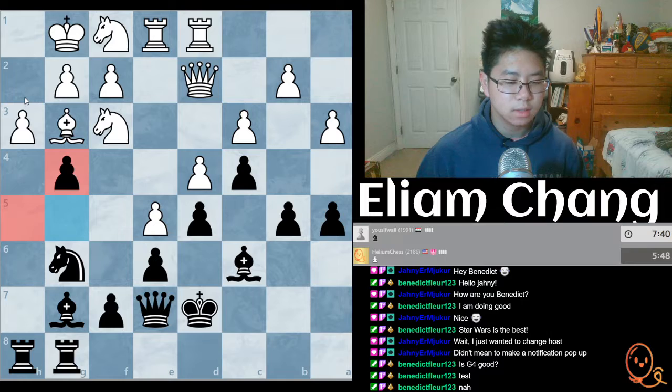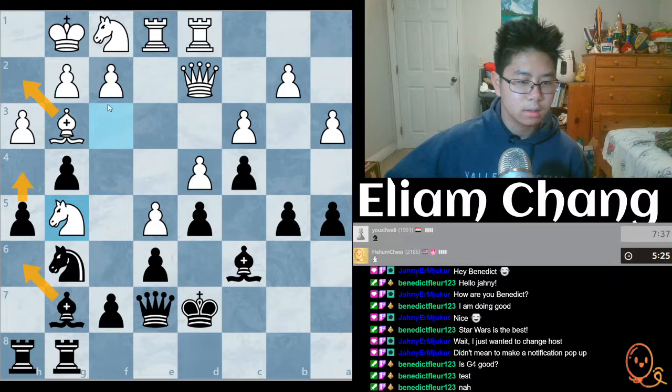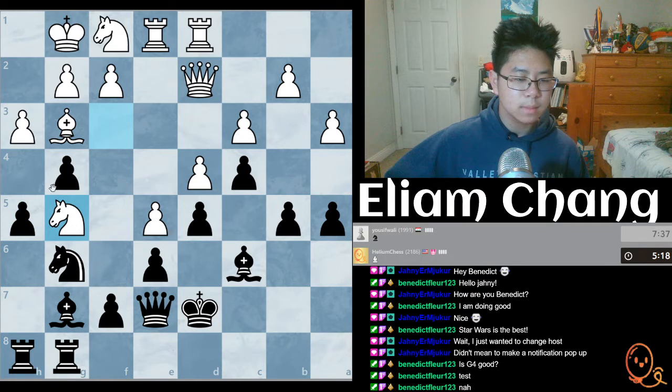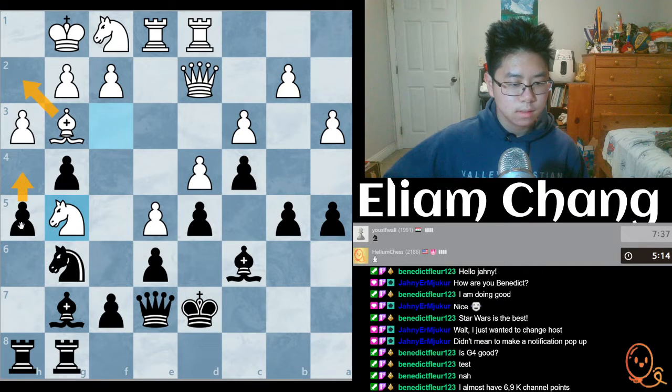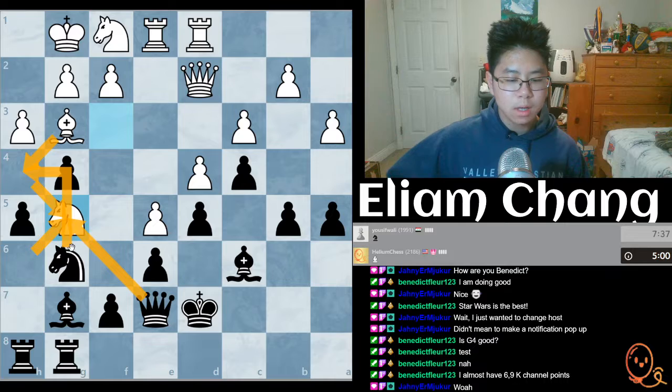And then we're gonna continue our attack by playing bishop h6. Oh wow — I think we win a pawn, do we not? We could play takes too, or we could play here, and then bishop here, and then I think we win. We play here, bishop here, and then if he tries to protect we play en passant and we win the knight. Let's do it — I think if I'm thinking of tactics correctly, this wins.